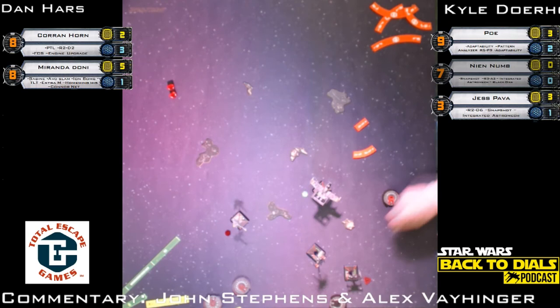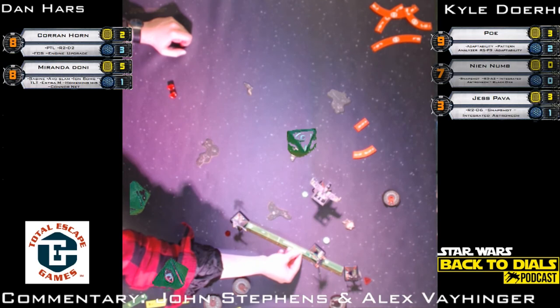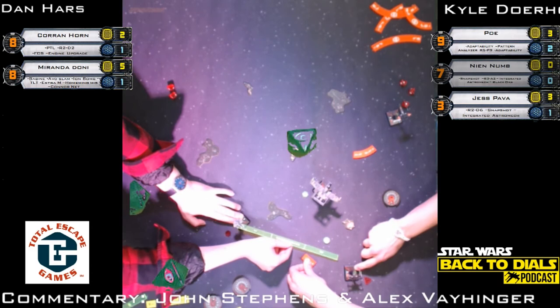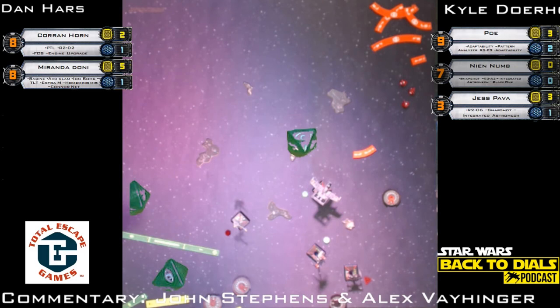Kyle is going to take a photo and post it on the Back to Dials Facebook page — you can see the custom-built rig designed for the regionals event. Two hits from Poe, no evades from Corran — but he was at full health so he can handle it, and Jess is not in arc so he's only taking that one shot. He'll regen those shields. Checking range to Jess — it is barely range three. Would you take that attack? Yes, because Jess doesn't have the regeneration Poe does.